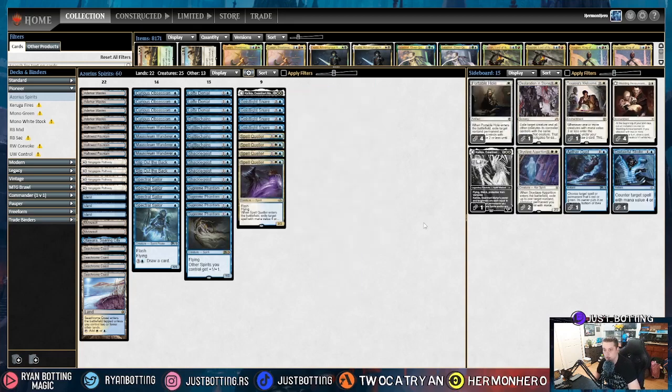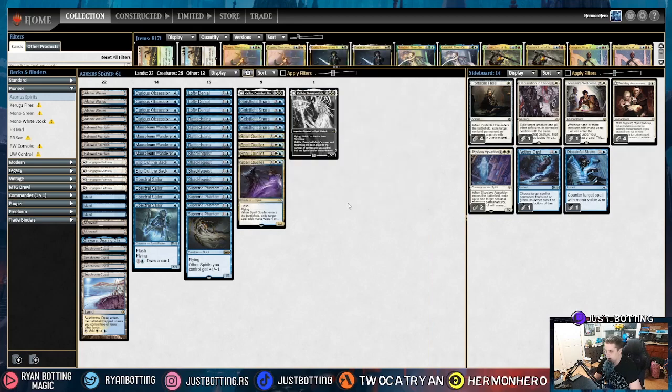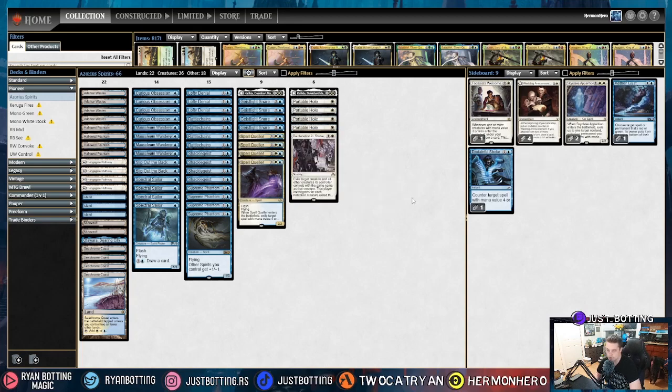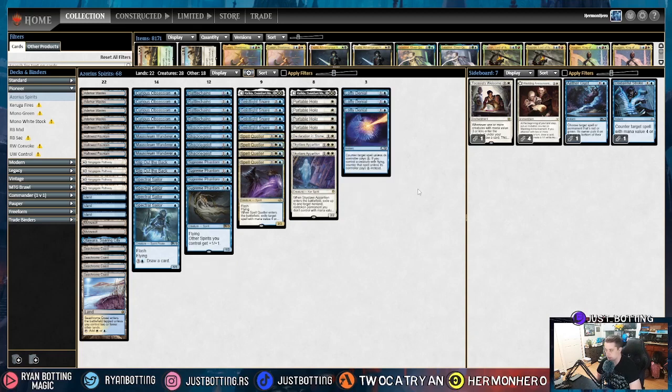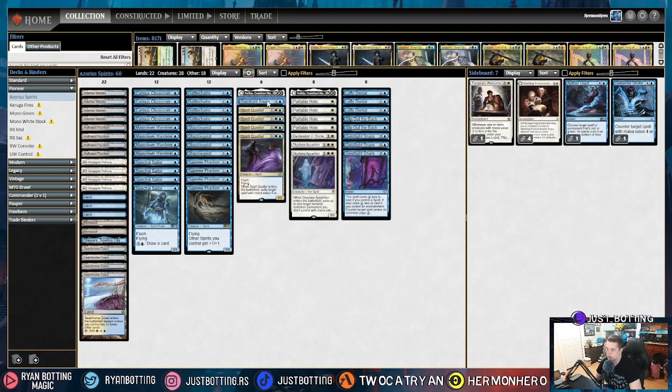The fifth most popular deck is Mono White Humans. Against Mono White Humans, we are bringing in Katilda because it's a creature deck and being able to race with her is disgusting. Portable Hole to remove their little human guys. Bringing in Declaration of Stone for extra removal, and same thing with Skyclave Apparition. We're bringing out counter magic — it's not really great against a deck that's casting a lot of one-drops. Being able to counter an Adeline is nice, but I'd rather just remove an Adeline or Spell Quell her so I have something that can attack. They don't run a ton of removal, so I like cutting Slip Out the Back. And we're cutting three Geistlight Snare, keeping one in since it's great for one mana.